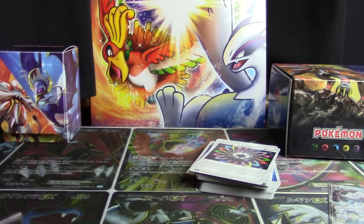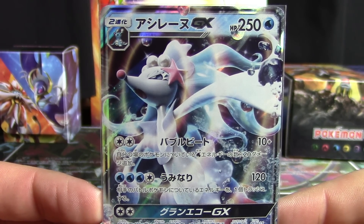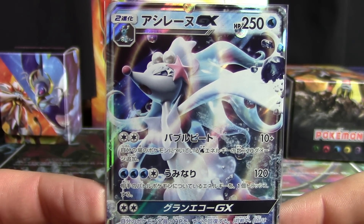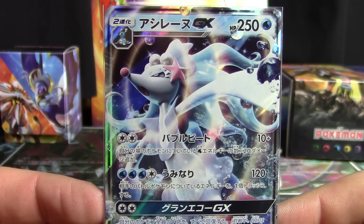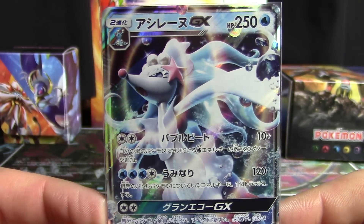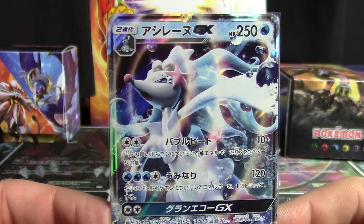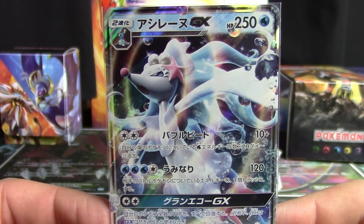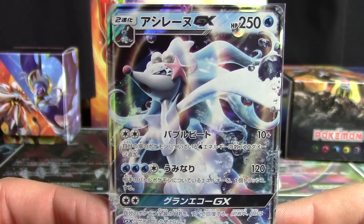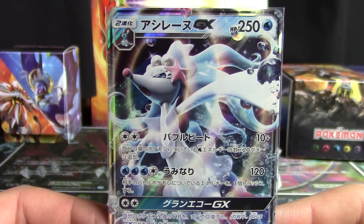So with our third and final starter GX procured, we can put a halt to these deck opening videos until we open all six remaining decks that we have — two each of Incineroar, Primarina, and Decidueye — which I'll be doing just to make sure we get plenty of copies of these GXs and the starters and the different trainers available for people to purchase. Also for informative purposes so you can find out if the decks are different, what's available, and how that could shake out for your purchase.